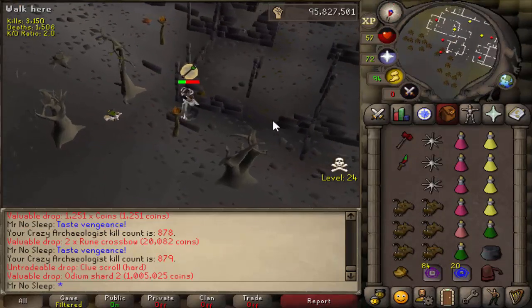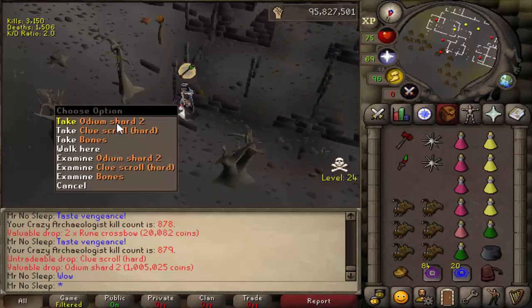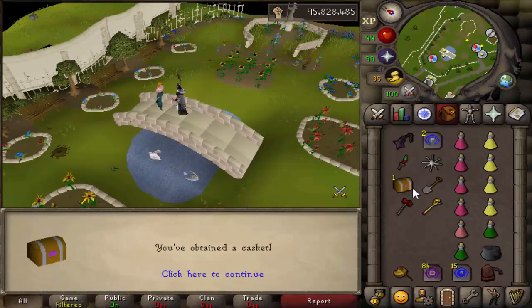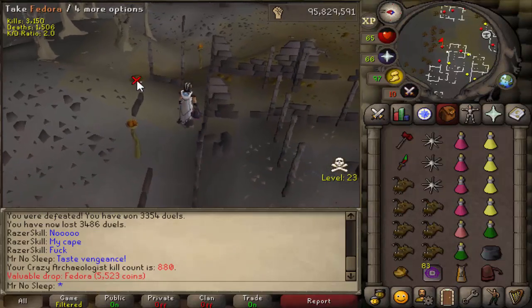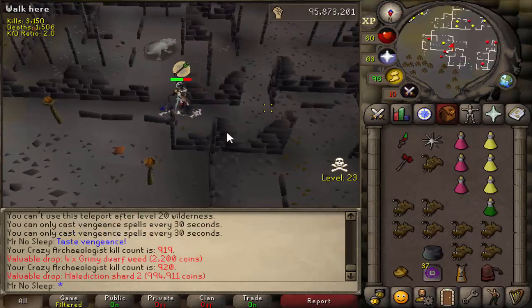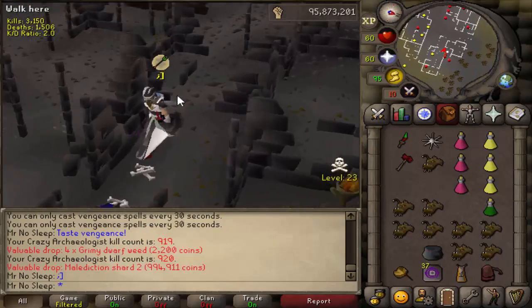The normal drop table includes Rune Crossbows, Red D'hide Bodies, Rune Knives, Cannonballs, Dragon Arrows, food like sharks and anchovy pizzas, and Prayer Potion 4s. The highlight of the video drop-wise was receiving an Odium Shard 2 and a Hard Clue Scroll in the same kill — two of my favorite things to see. The Odium Shard 2 is not actually worth more than the Malediction Shard 2; it really depends on supply and demand.